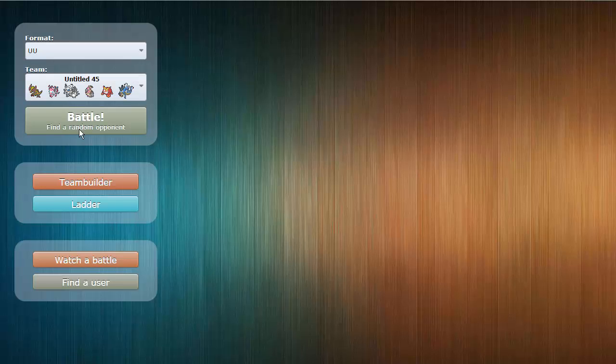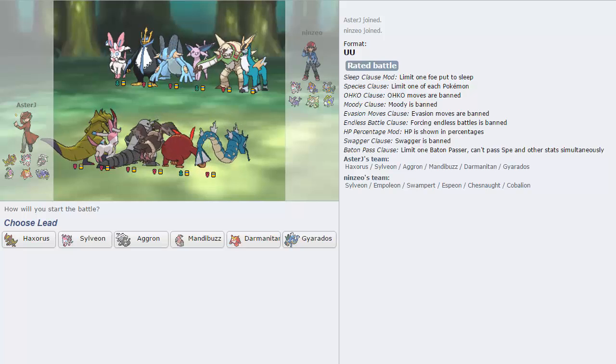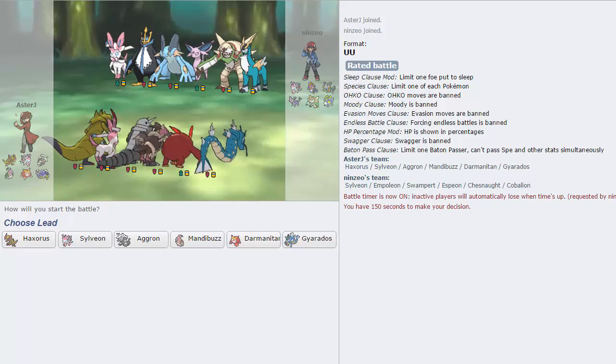Could have played that a little bit better — didn't see the Sludge Wave coming from Tornadus. I'm really glad I knocked off its Life Orb though, because that could have done a lot more to Sylveon. Now here we have a relatively bulky offense team with Sylveon and Empoleon — he's pretty weak to Haxorus, actually, because I have Poison Jab, Earthquake, and Incinerate for the Chesnaught.